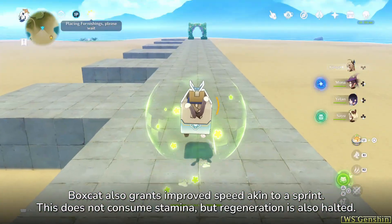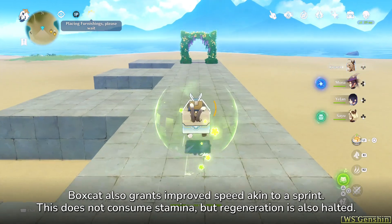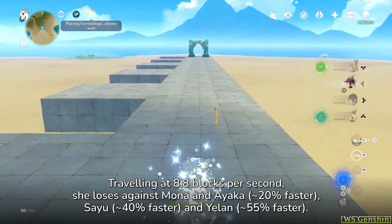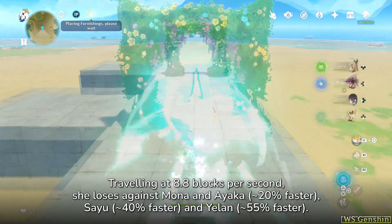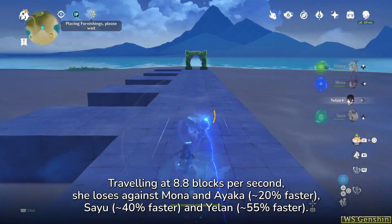Boxcat also grants improved speed akin to a sprint. This does not consume stamina, but regeneration is also halted. Travelling at 8.8 blocks per second, she loses against Mona and Ayaka — 20% faster — Sayu at 40% faster, and Yelon at 55% faster.